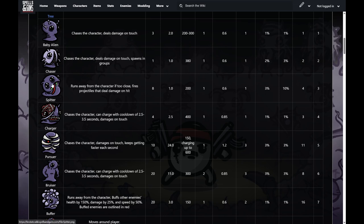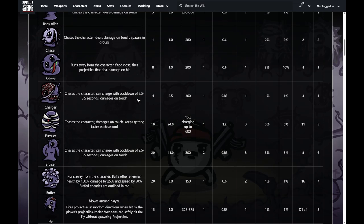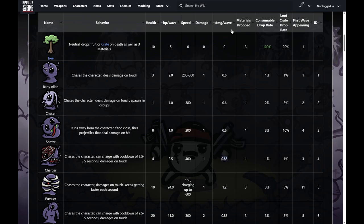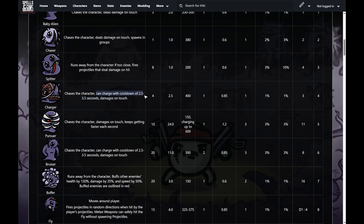The spitter — it's kind of cute, little tongue sticking out. This one runs away if you get too close, and otherwise shoots projectiles every few seconds. It has eight base health plus one growth and drops one material. These can definitely hurt, so be careful around spitters. Then the charger — this is where things get dangerous. These start spawning on wave three. Chargers deal pretty big damage, tend to be quite tanky, and pretty much just dash at you with a cooldown of 2.5 to 3.5 seconds. Otherwise they just chase you.